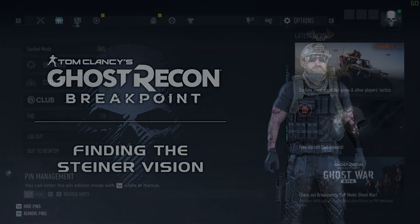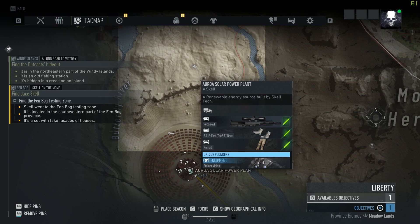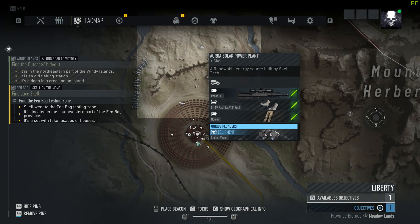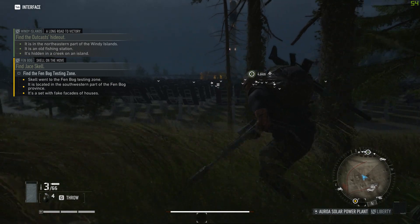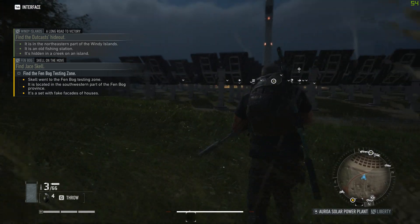We have a recon sniper over here at this location, and there's a unique equipment called Steiner Vision — I'm not sure exactly what it is but it looks interesting. Let's go check it out, clear the area, and see if we can get this equipment. I was just passing by and found this area — it looked quite interesting so I thought I'd pay a visit.